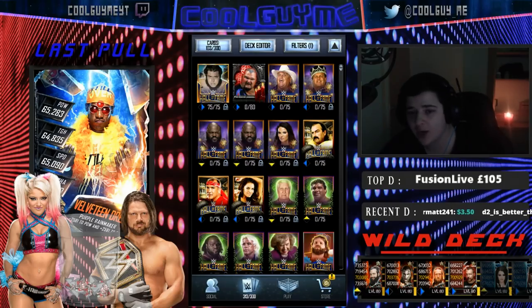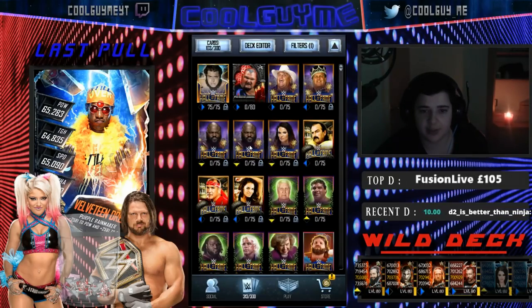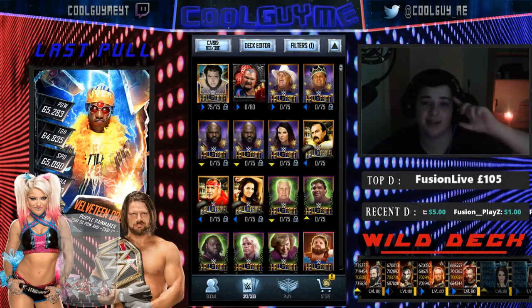Alright guys, that is the Hall of Fame pack opening. It was absolutely terrible luck and drop rate wise. Couple decent images — Trish Stratus in particular, Lita — couple decent images there. Jake, if you only opened like a couple packs and got Gorilla Monsoon from it, I'm very sorry that this was the rest of your pack luck right here. But yeah, thank you. Thank you to Jake. Thank you for watching. Do drop a like, comment, subscribe, and turn on your notification bell and help me get to 10k subs — we're so so close. It would mean absolutely the world to me. Thanks for watching guys, and take care. Peace out.